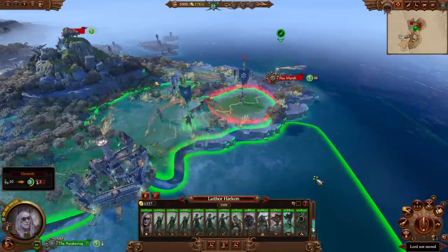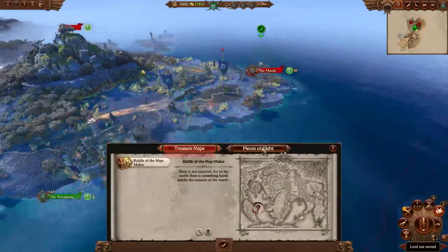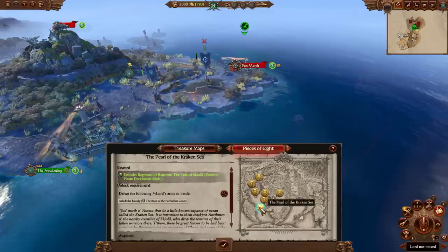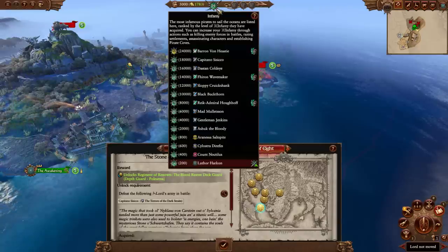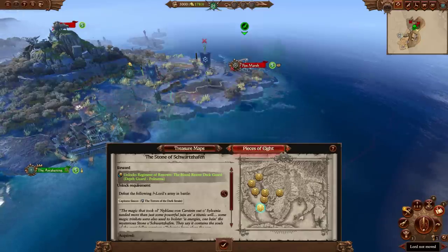Outside of that system, they've got their treasure maps and pieces of eight. With pieces of eight, there are various pirates out there, and if you defeat them you'll unlock regiments of renown. It's not really a huge incentive, but as you gain infamy — which you'll get as you progress through the campaign — these enemies will start to come at you, though it's just not really that much of a priority.